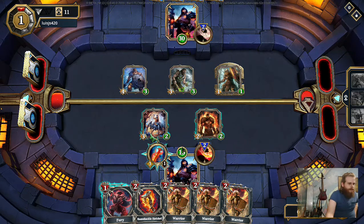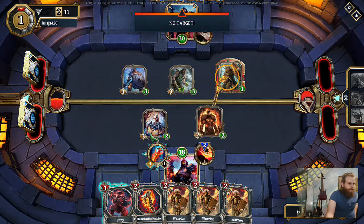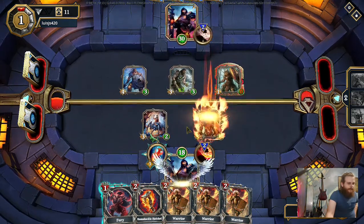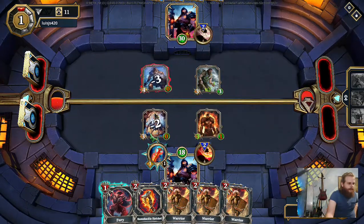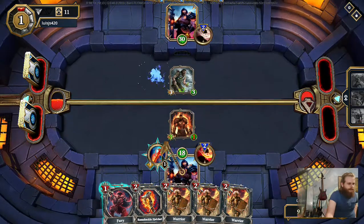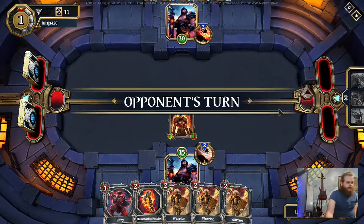Let's see what we want to do here. I think we will take this guy and go ahead and kill his guy. Of course, after we attack the guy with Frontline, we can go ahead and kill this guy. And then we will take him out as well and clear the field.